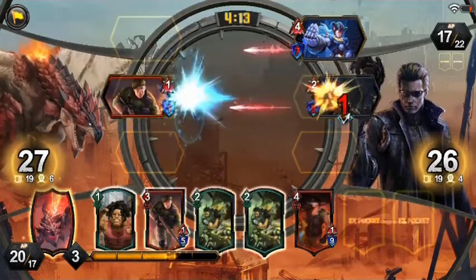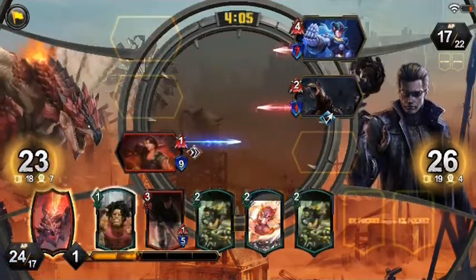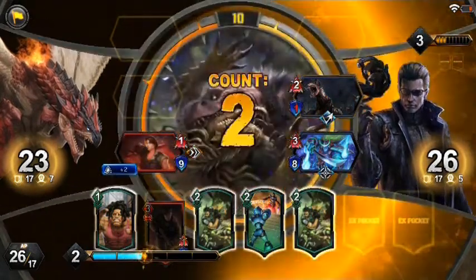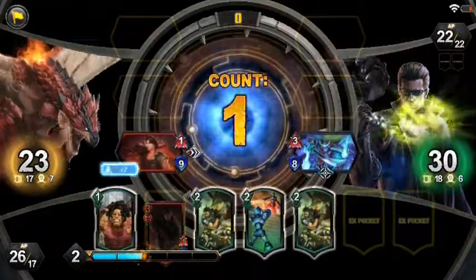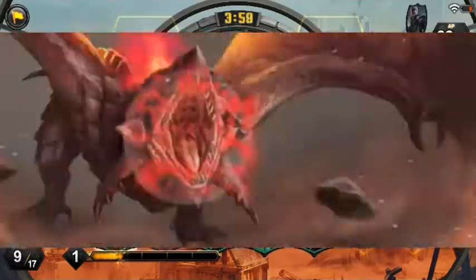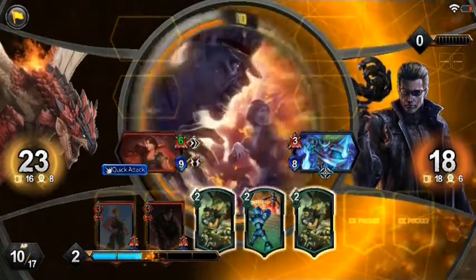This type of deck has a lot of removals. The opponent made a serious mistake throwing that unit in the top lane because it will eat a lot of damage. I'm going to use my ultimate trick — I don't have mana to use the removal. 12 damage, and now another extra 12.